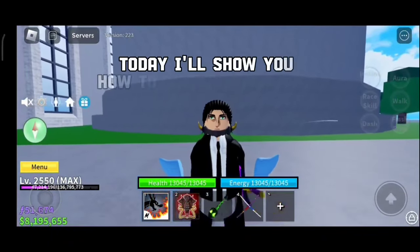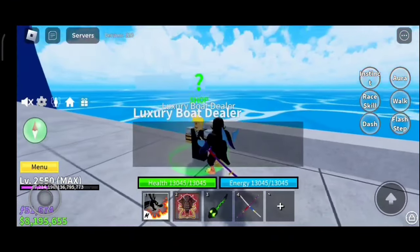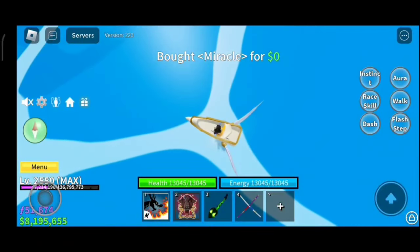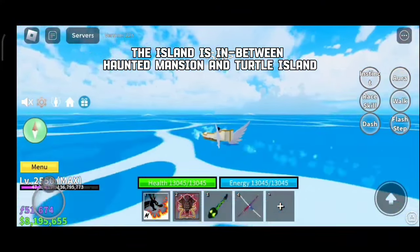Hey guys, today I'll show you how to get the Shark Anchor. Let's get to it. First, go to the new island known as Tiki Outpost. The island is in between Haunted Mansion and Turtle Island.